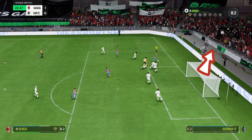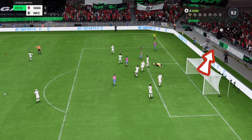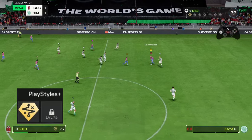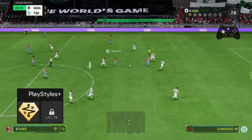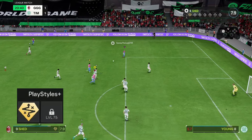They have changed some of the buttons this year. The new agile dribbling is now controlled dribbling, and if you want to do the agile dribble, that has now been changed as well — I'll put that on screen. It is a different style of dribbling.